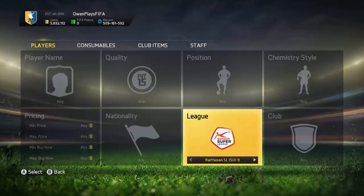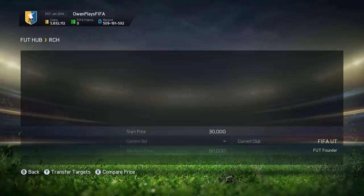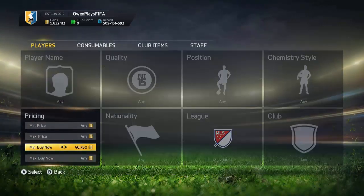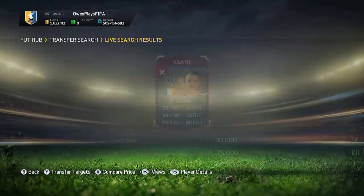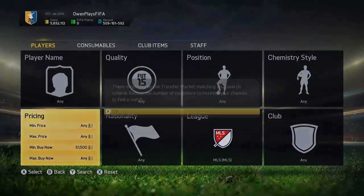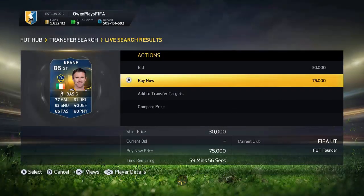Now we're doing the MLS method. If you've got quite a few followers on Twitter that trust you, you can tweet cards out and a lot of people will still buy them. You want to look for any card that's extinct on the market — mainly team of the season cards from the MLS, there's a lot of hype around them. I've been selling them on Twitter quite a bit. Robbie Keane — I sold that for 90k, which is 10k profit on Twitter. You list it up and hope they get it; if not you lose 15k, but there's still a chance to get another one.